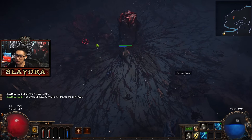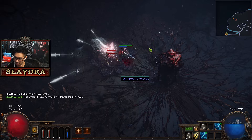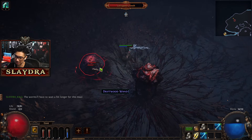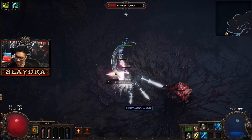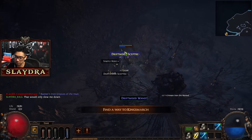The last league I remember that was actually super worth it, especially in the very early stages of the game, was Ultimatum - that was a really good league for early content. Next up, we got another Mana Flask. If you run out of room, go ahead and drop some stuff you don't need.